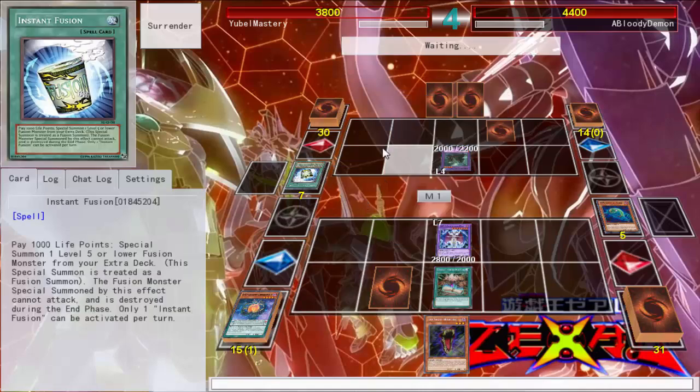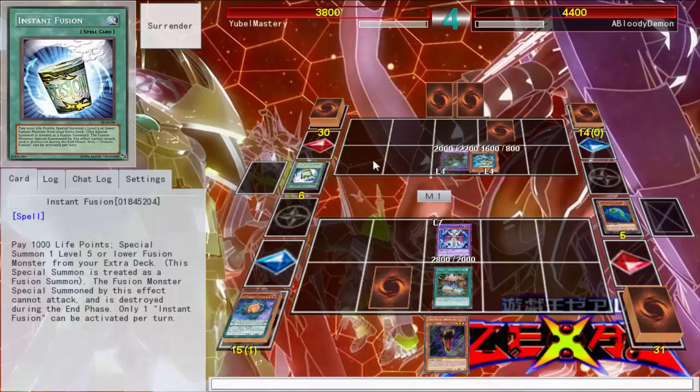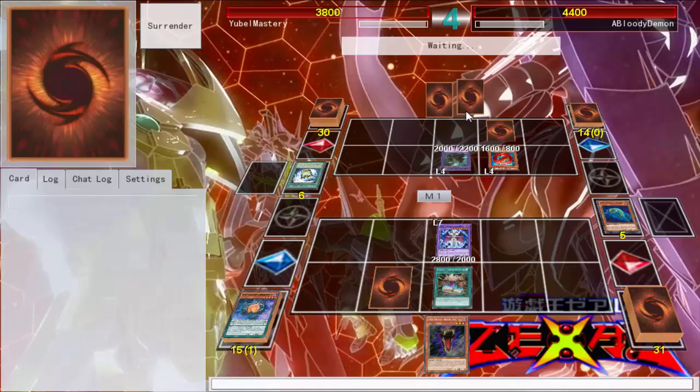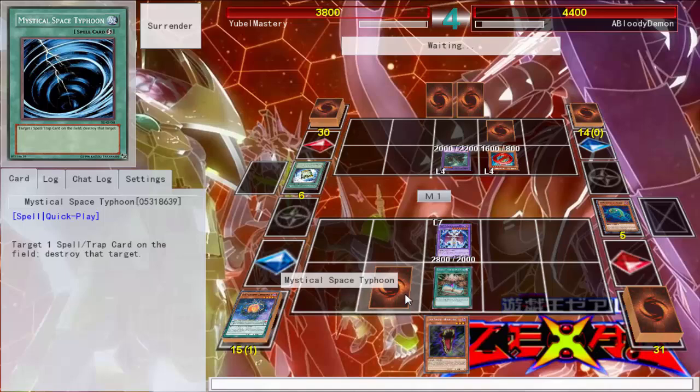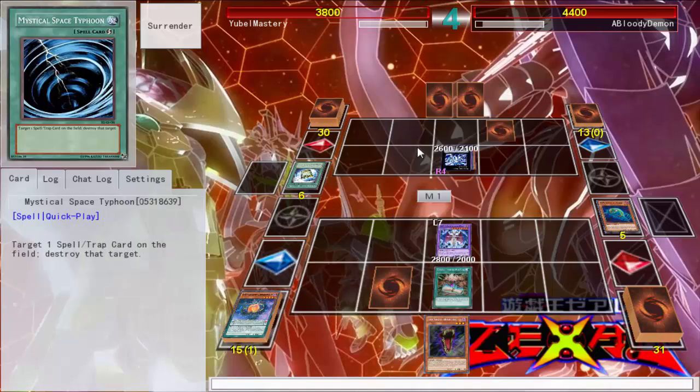I think he might have game just because of how broken Norden is with the additional summon. Like we already know — he's probably going to want to Xyz into Tellarknight. And then depending on what he has, I know he has a Linde. So he has a Linde plus this, and then I'll probably get burned by my Dark Contract for game. So I might even have to MST my own Dark Contract to make sure I don't die.